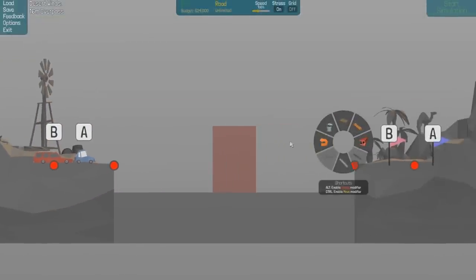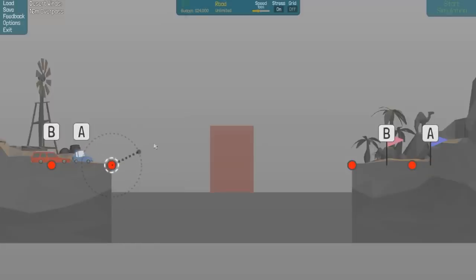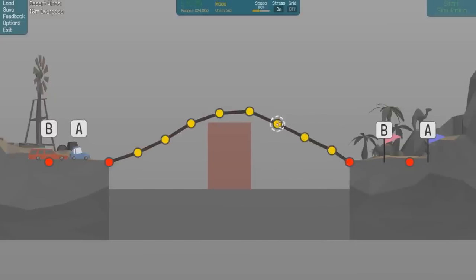Zoom out. With a tugboat going through the middle, we've got unlimited roads. We don't have any hydraulics, so we are going to have to go over the top of this. We've still got snap off obviously. There's no point having snap on. Keep it nice and smooth - the smoother the road, the less force that is going to be applied to the bridge.